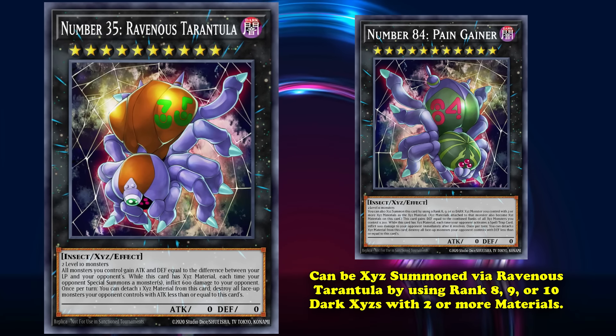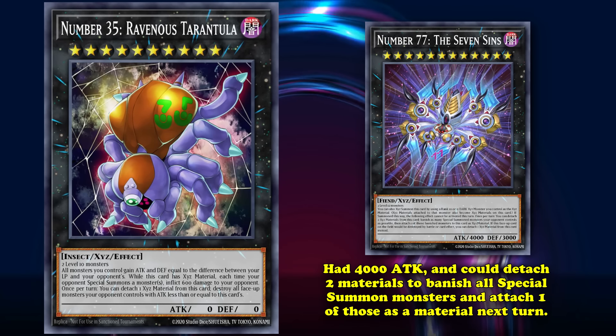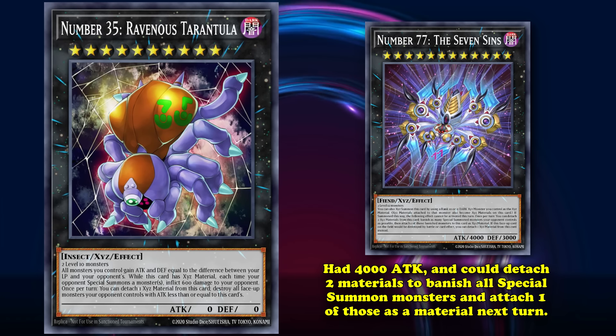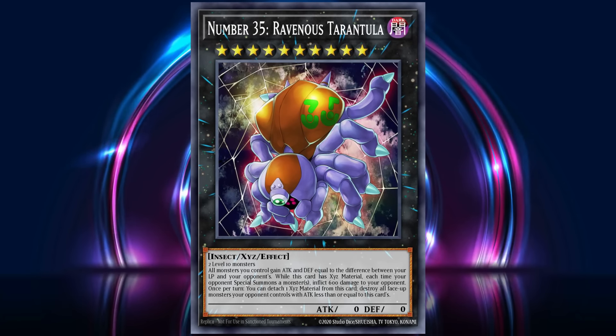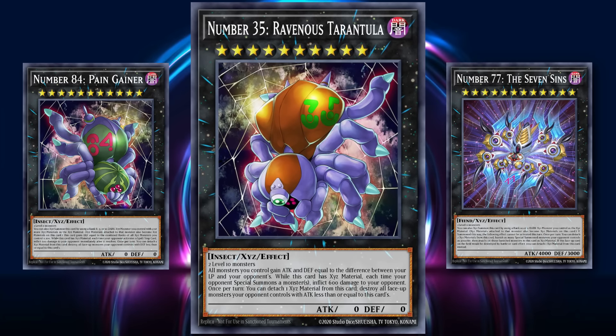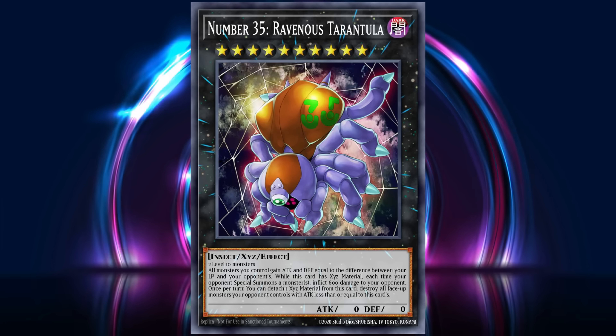Pain Gainer could be Xyz summoned using Ravenous Tarantula, since Pain Gainer could use rank 8, 9, or 10 Dark Xyz with 2 or more materials for its summon. Then Xyz summon into Seven Sins, a 4,000 attack beatstick that can detach 2 materials to banish all of your opponent's special summoned monsters, attach one of those as material on the next turn, and protect itself by detaching materials. None of this would come to fruition without Ravenous Tarantula, which can also stand alone with its effects.